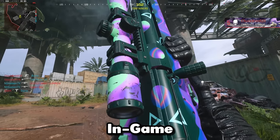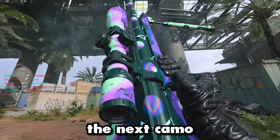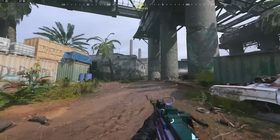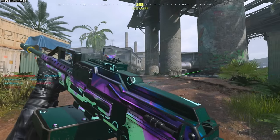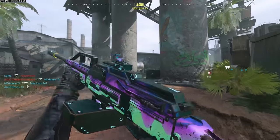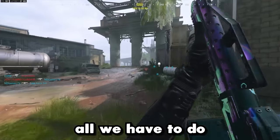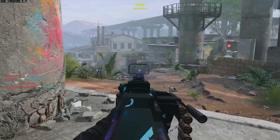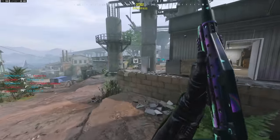Here's the Purple Ooze camo in-game — it looks pretty good, but the next camo we're about to unlock looks even better. For this one, we've got to use the PKM, the same weapon we just used. Get it to level 19, and then all we have to do is get 10 kills with all attachment slots filled in MP. It is that simple — we're going to get it done this game.